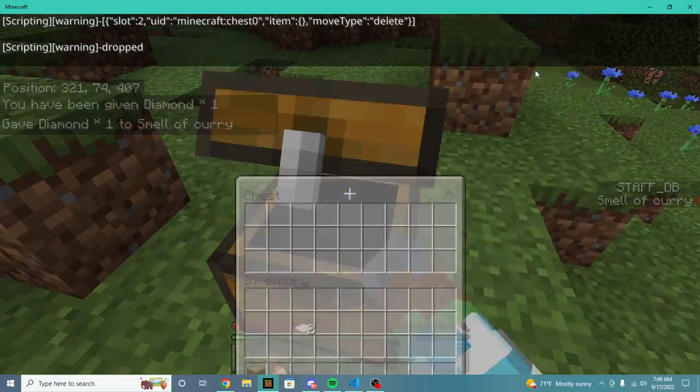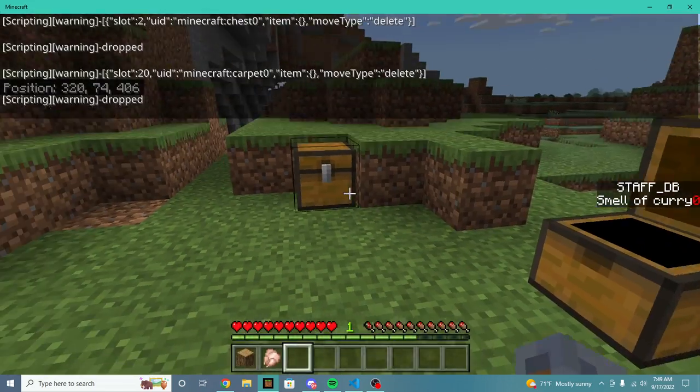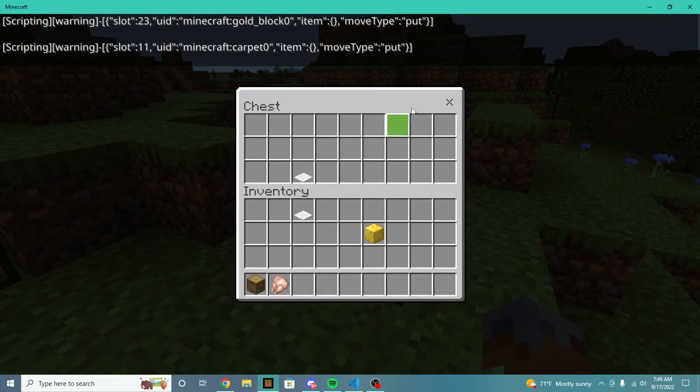So you can see when I place this chest down, we can see there's no items in here. Let's put some items in there. When I grab an item out of the chest, you can see automatically that it does not report that as a slash give. Perfect.